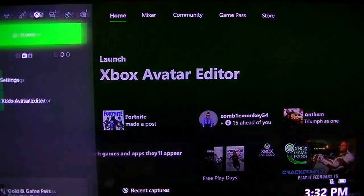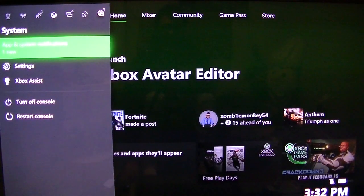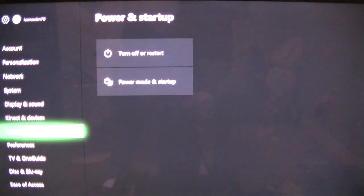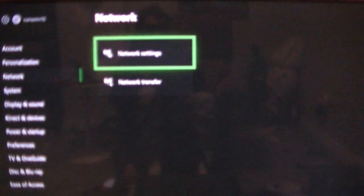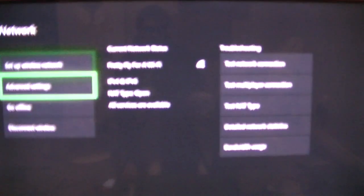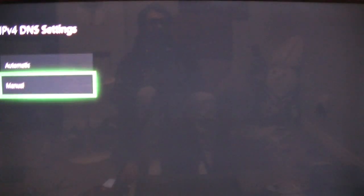Our next tip is going to be heading over again to the settings tab, and then we're going to navigate to network settings, then advanced settings, DNS settings, and we can click manual.